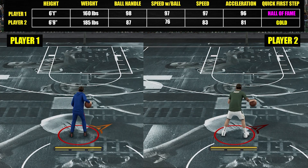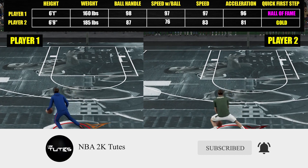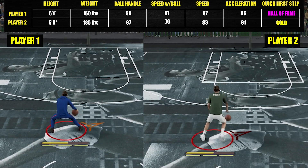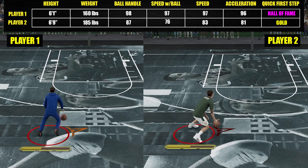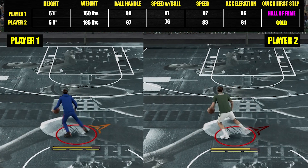And here's how dribbling speed looks like. I'm not sure what else is factored in on this one, but I'm pretty sure ball handles is one big factor in here.